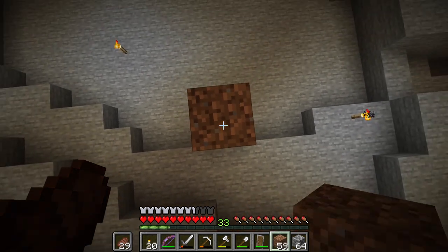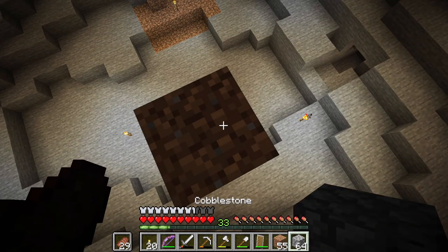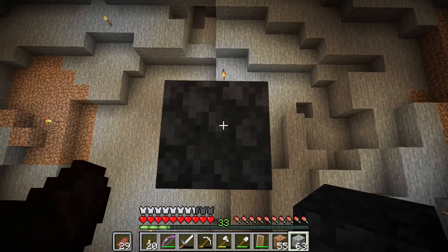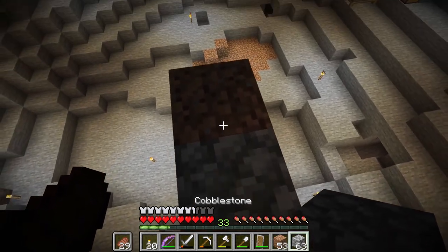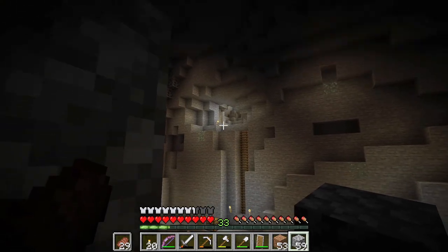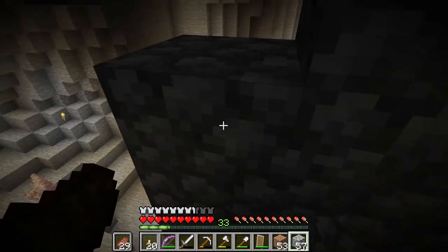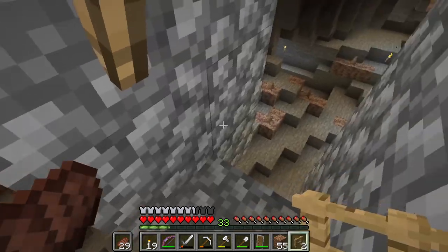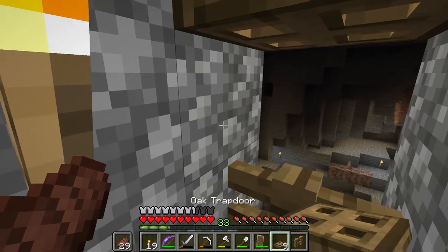Find a good starting spot in your space and pillar up nine blocks high. Place down your first building block - doesn't have to be cobblestone, can be any block. Then place two temporary blocks to either side of it and place two blocks on top of each of those. Now come back behind it on the side away from the cave entrance, and bring a column of three blocks up behind each. On this back side place a fence gate down here and then place an oak trap door across the top.